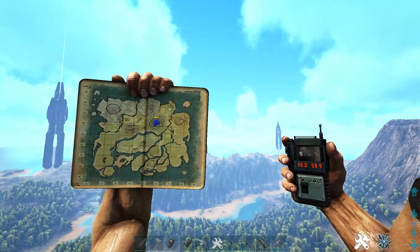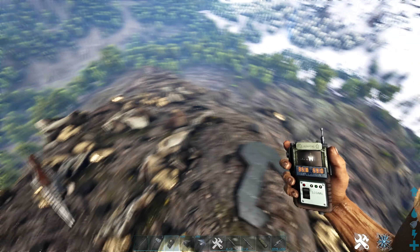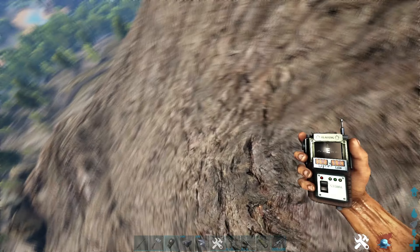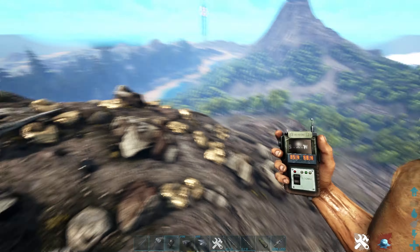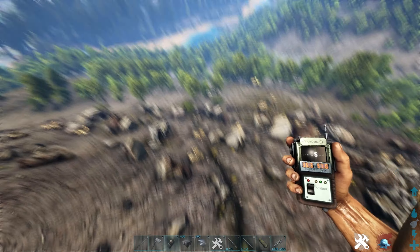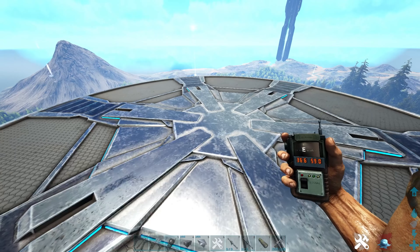Next we got this mountain at coordinates 36.0, 58.9 — right to the north of Redwoods. Put your base somewhere at the top. There's a ton of resources: metal, stone, obsidian, crystal. You've got your swamp cave down there for cementing paste. There looks to be only one way up, and there's metal everywhere.